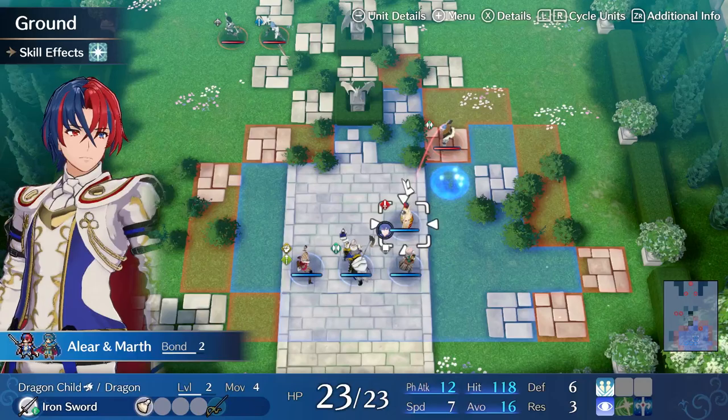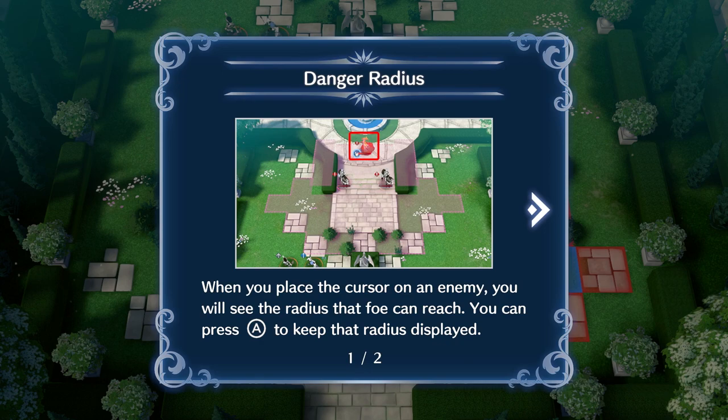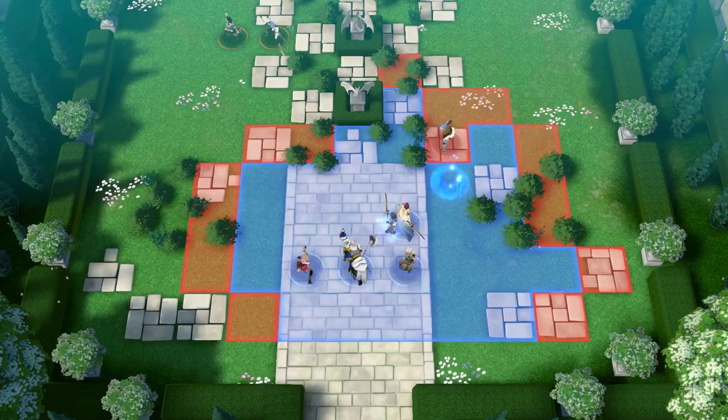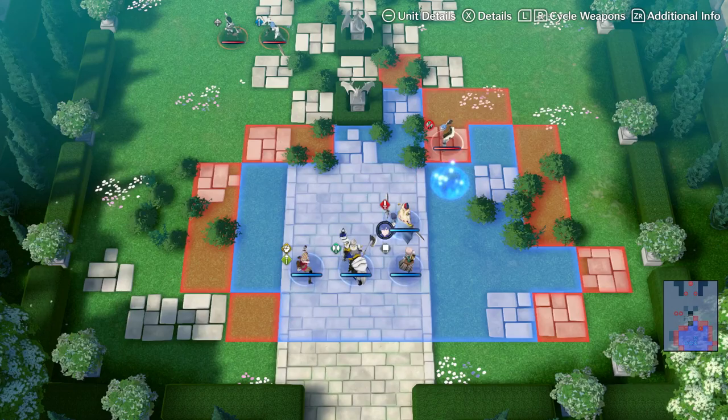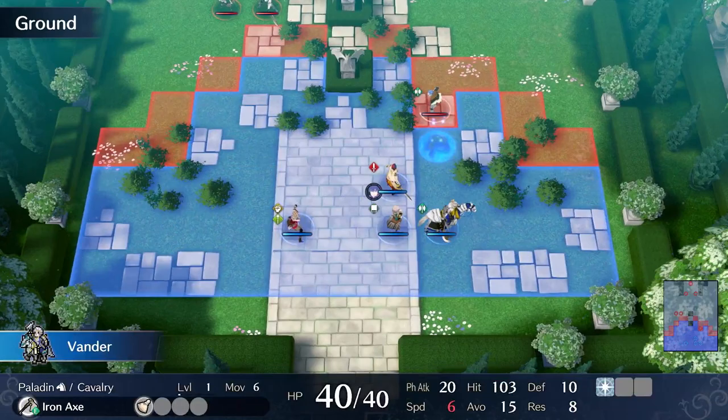I disengaged last turn and lost it all, so I need to end my turn with Alear on that emblem energy space. Danger radius tutorial: when you place the cursor on an enemy you can see the radius they can reach. Press A to keep that radius displayed, and press the Cancel button to see the danger radius of all enemies at once — very important buttons for Fire Emblem players.